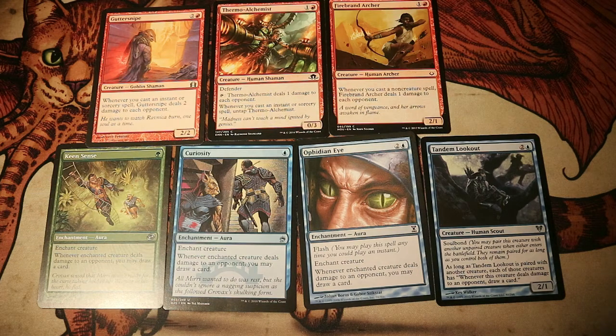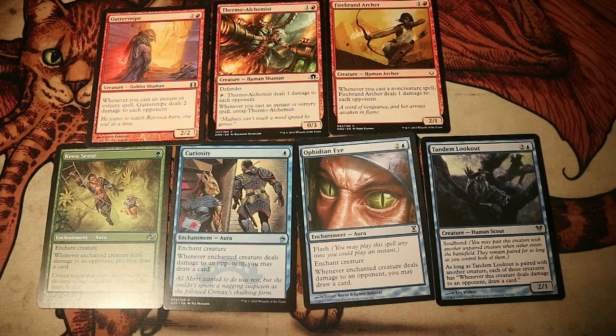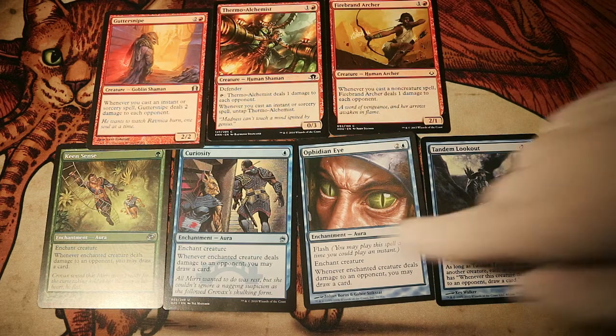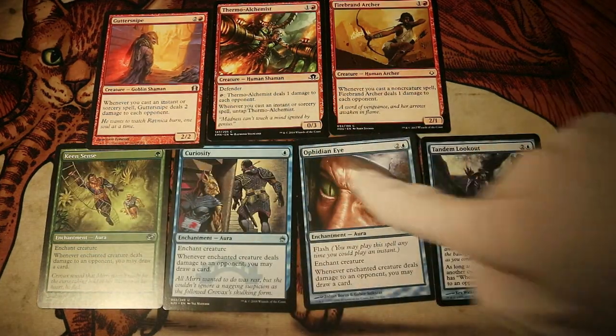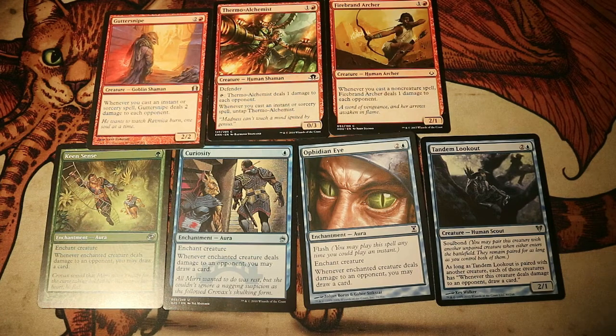The cards you're looking at currently make a really interesting combo. Up in the top corner we have Gutter Snipe, Thermal Alchemist, and Firebrand Archer. They all have one thing in common: they deal damage to each opponent whenever you do something. In Firebrand Archer's case, whenever you cast a non-creature spell, Firebrand Archer deals one damage to each opponent. Gutter Snipe is the same except it only deals damage when you cast an instant or sorcery spell. In the bottom row: Keen Sense, Curiosity, Ophidian Eye, and Tandem Lookout. These cards are enchanted onto creature cards and let you draw cards whenever that enchanted creature deals damage to an opponent.